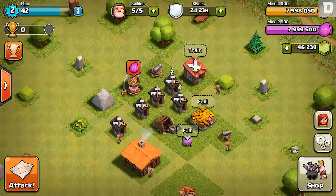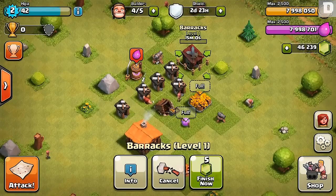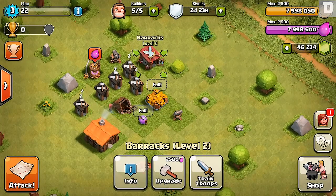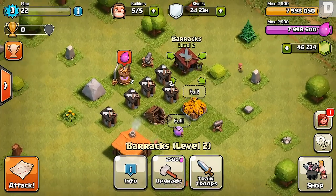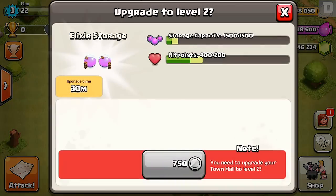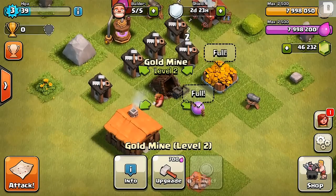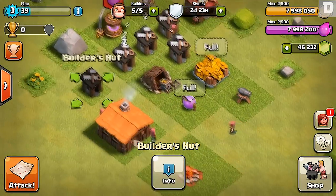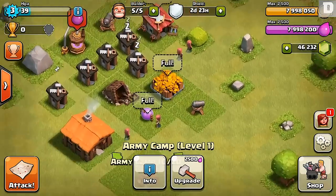What's up guys, this is Gasson coming back to you with a special video. I'm actually on the developer iPad and this was requested from a lot of you guys — a few of you wanted some ideas for base layouts for lower town halls. Town hall four, five, six, and seven were the highest requested, but with the developer iPad I thought it'd be cool to go back to the very beginning and show you guys some good layouts if you're just brand new to the game.